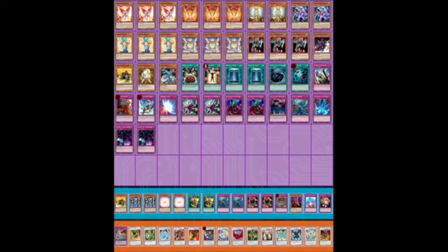I love Freed the Matchless General — excellent card. Cyber Valley did a lot of work for him, being accessible off Shining Angel as a one-of for flexibility. Two copies of Book of Moon, Brain Control and Mind Control comboing with Herald of Orange Light to synchro. Also with Cyber Valley — Shining Angel basically gives you four copies of Cyber Valley, making those Mind Controls and Brain Controls really powerful.